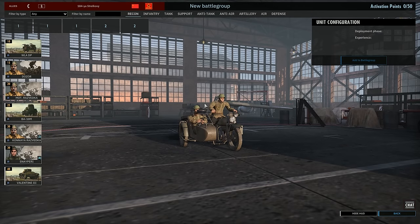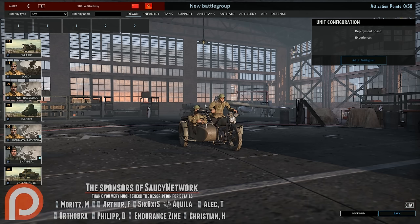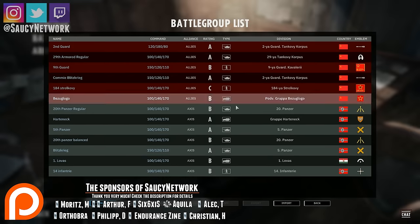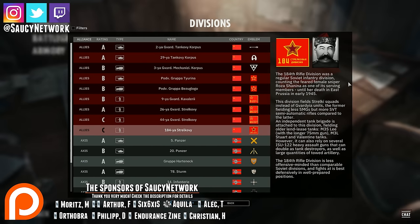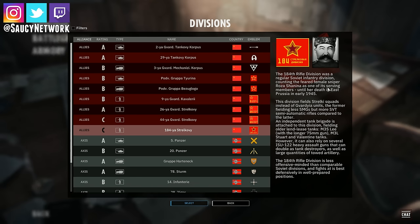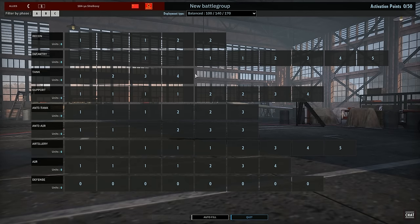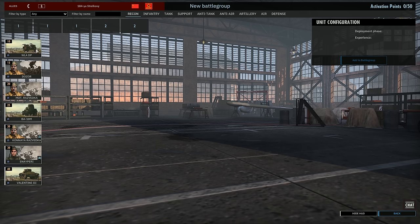Welcome back to more Steel Division 2 Battlegroup Reviews. Today we'll be looking at the 184th Strelkovi, one of the newest additions to this game. This is a rival division — a regular Soviet infantry division, counting the feared female sniper Shannina as one of its serving members until her death in East Prussia in early 1945. At the end of this review, I'll be giving you guys a view of my own battlegroup that I built, and you can copy it from the code in the description.